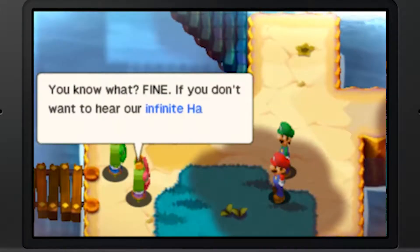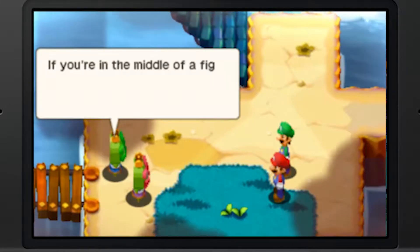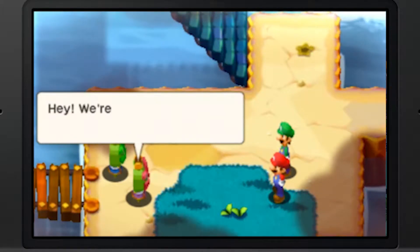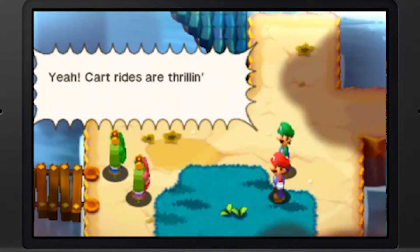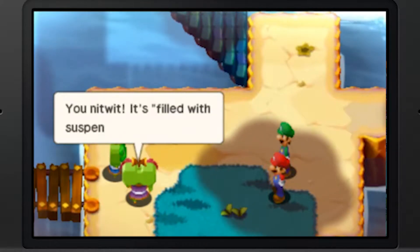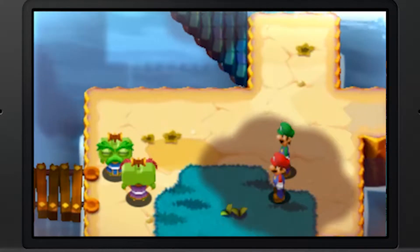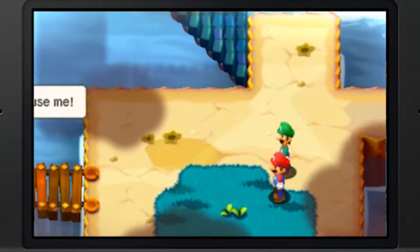Fine - if you don't want to hear our infinite hammer wisdom, we're out of here. If you're in the middle of a fight and blank on how to use hammers, you'll find the instructions written in the guide on the bottom screen. Hey, we're going back so we can ride the cart again! Cart rides are thrilling and filled with suspenders. You nitwit - it's filled with suspense! Excuse me, princess.